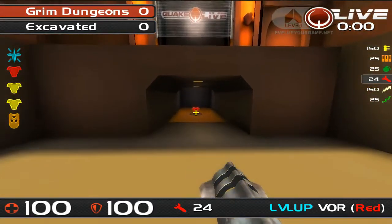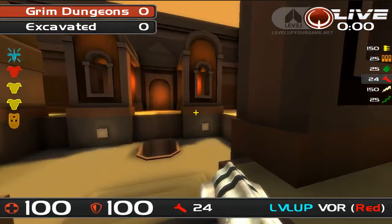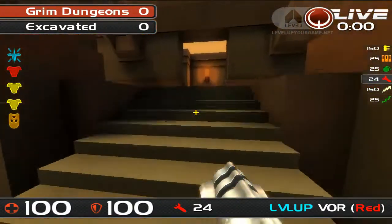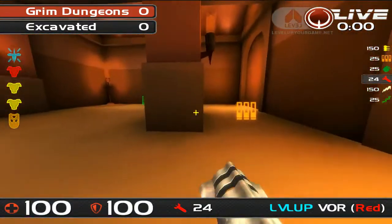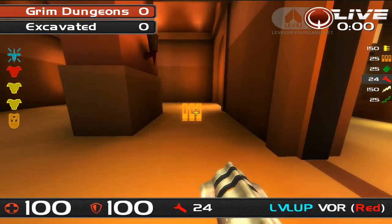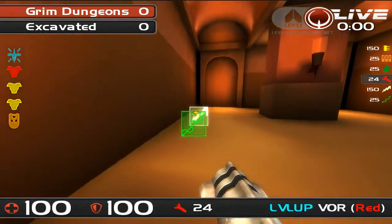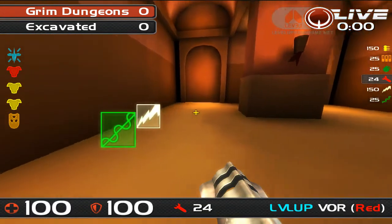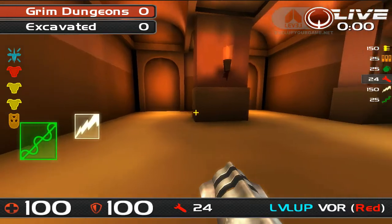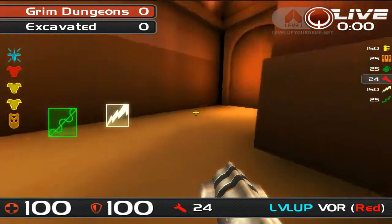The focus of this room is of course the powerful red armour. There are two yellows on the map as well, but red armour allows one player to stack up more, so it's very important. This is part of the room as an extension — the shotgun room — with the shotgun there and two important ammo crates: lightning gun and rail.